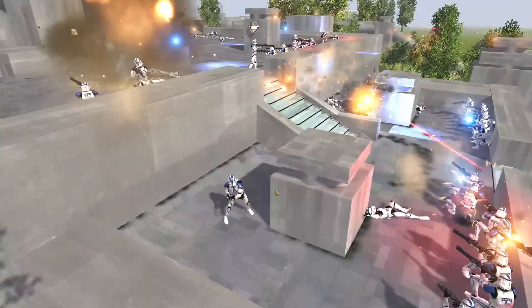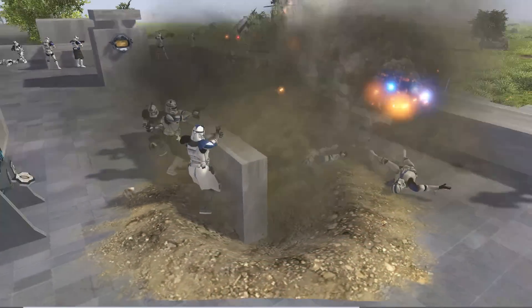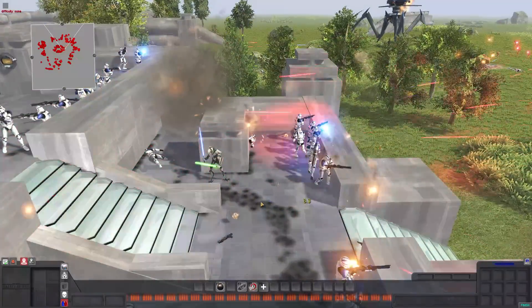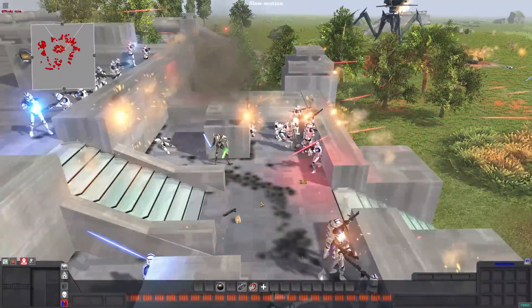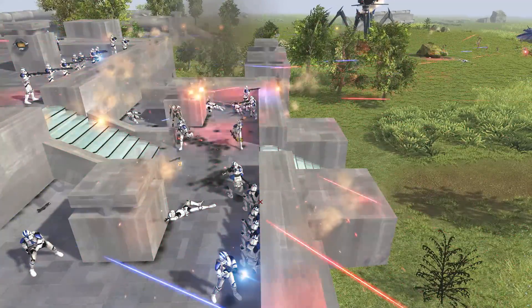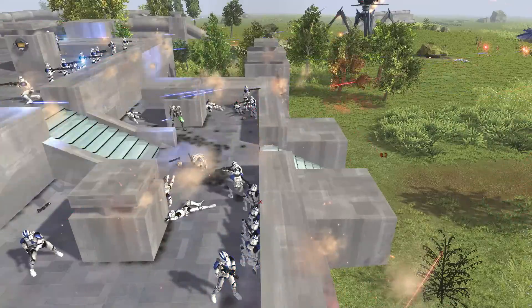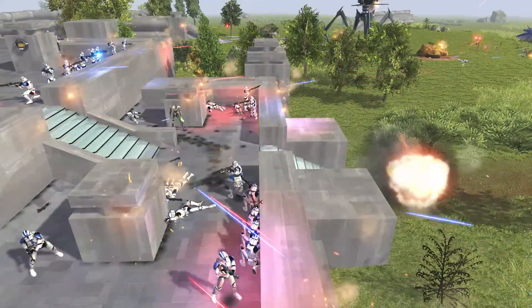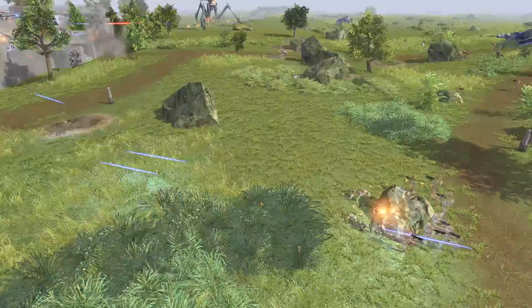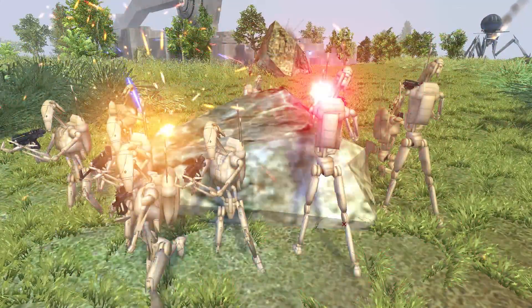You guys need to focus fire General Grievous! Big explosion over here — luckily Rex, Fives, and Echo were all behind cover and didn't get hit by the bulk of it. They took out Grievous! He is dead dead. Excellent. They did grenade their own troopers right there, but it's friendly fire so it does considerably less damage — though they're getting pushed out of cover, which will result in them taking shots they otherwise wouldn't have. At the very least, General Grievous is down — that's a pretty big win for the clone troopers.